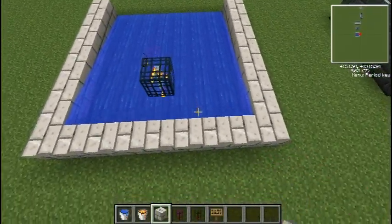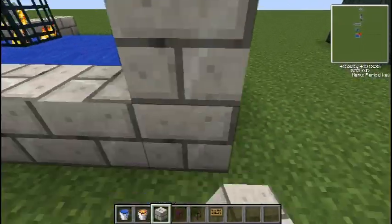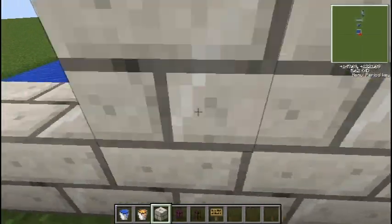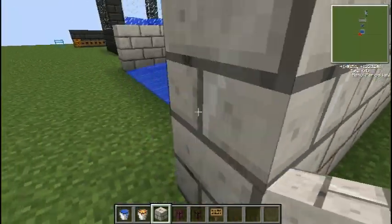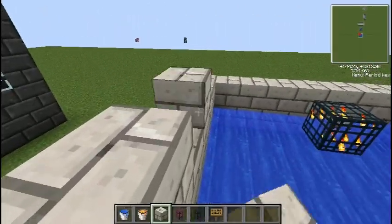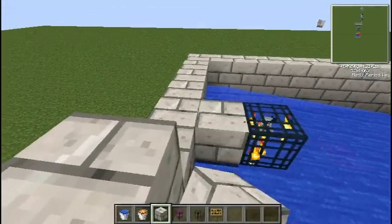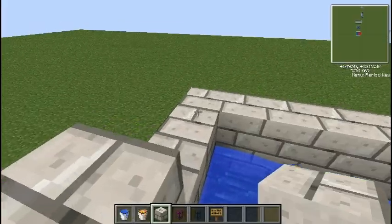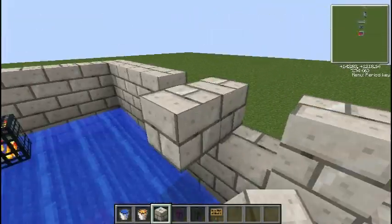So there you go, you've got your filtering system done. All you need to do is cover up this area to make it dark. Now the best way to make this is to have the killing system — the lava blade — in a different chunk. That way skeletons will continually spawn here when someone is in this chunk, and they will all go to the second chunk.